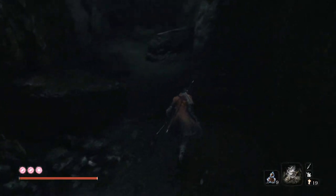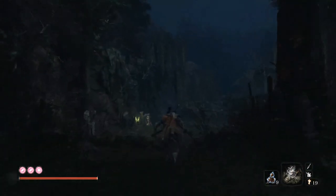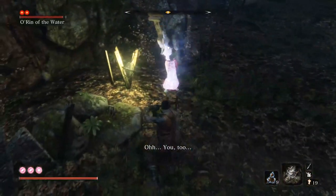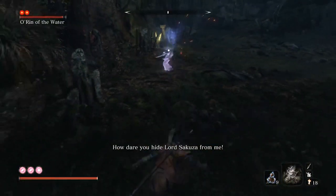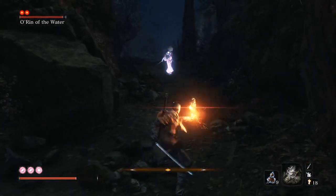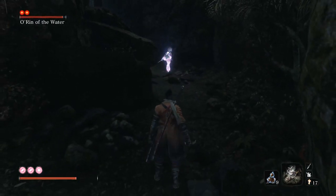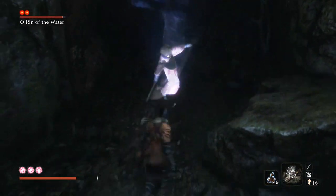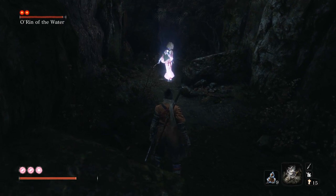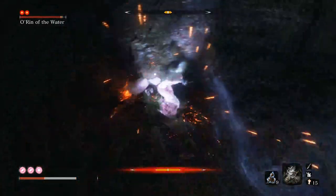The next boss coming up is Orin, and this boss can actually be pretty challenging — completely optional I might add — but it's also not challenging because you're going to see exactly what we're going to do. We basically don't even fight the boss. What you want to do is bait the boss down into this little lane here. You can break her leash — she comes this far, which is crazy — but what you want to do is break her leash behind this rock here. And she gets stuck on the rock.